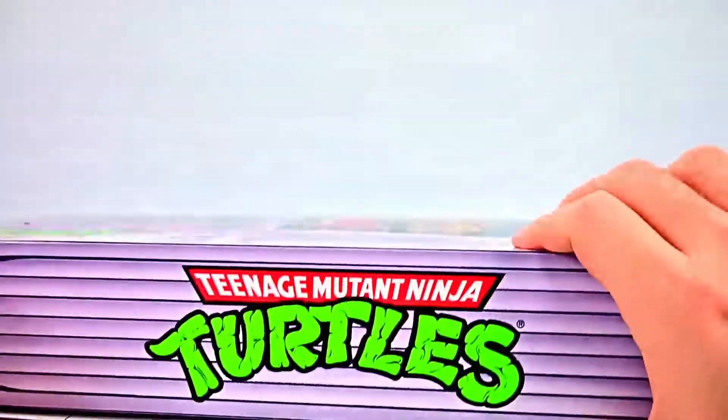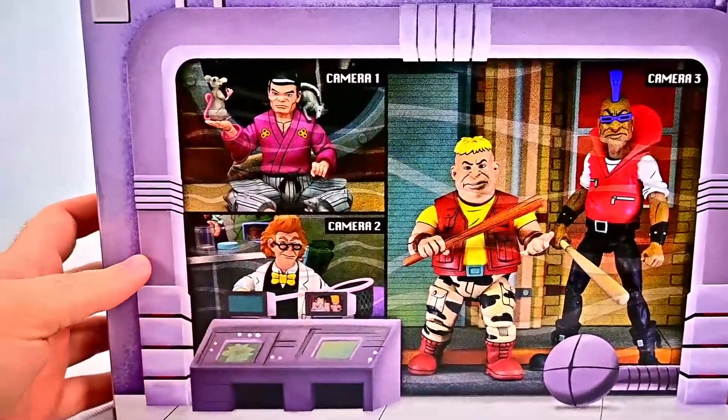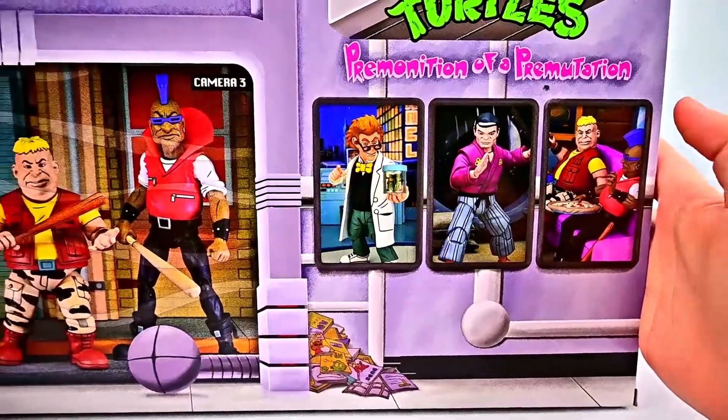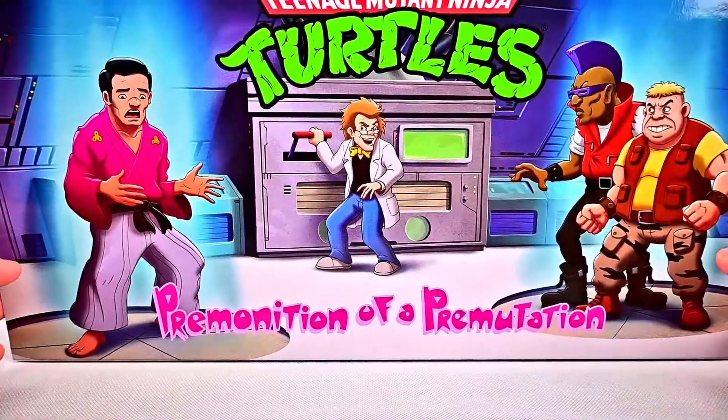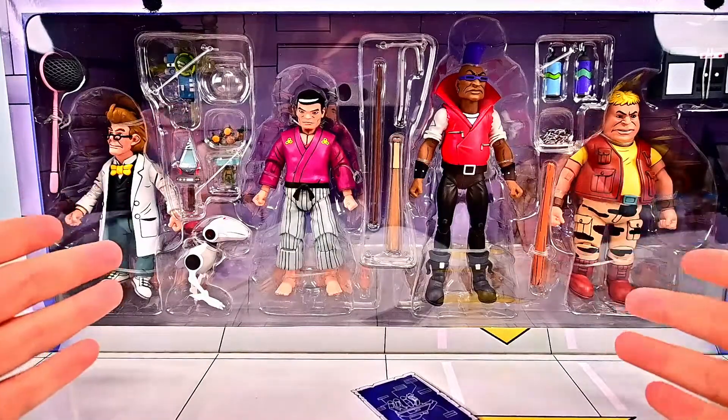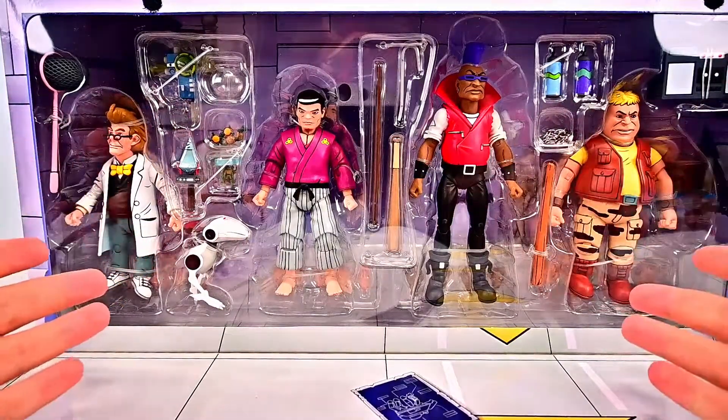I'm not sure what's on the other side — we have a picture on the back of our characters, with different camera pictures of them and the characters back there as well. Pretty cool box design overall, with a lot of stuff like the Technodrome. A pretty cool pack with the four characters before they get mutated. These will be fun to look at and compare with our mutated versions. So let me get them open out of the box and we'll take a look at them together.